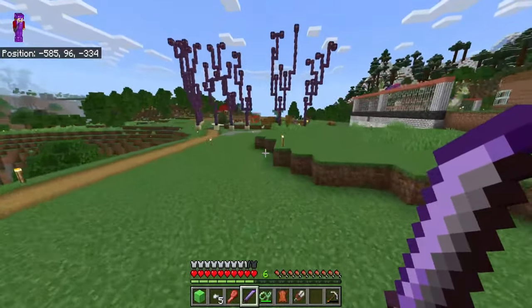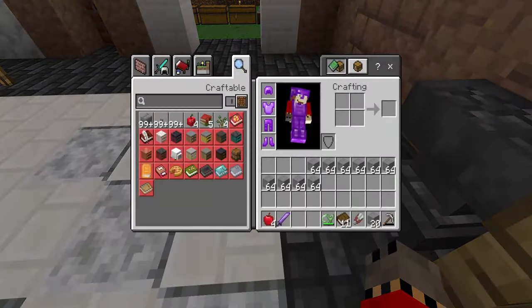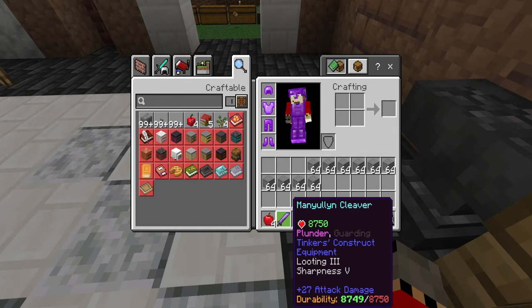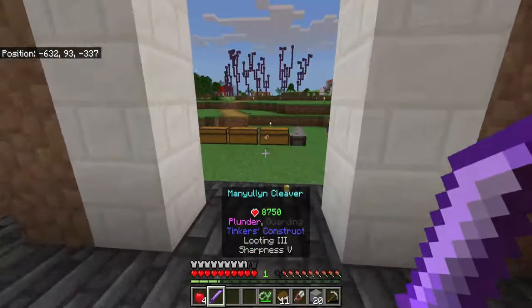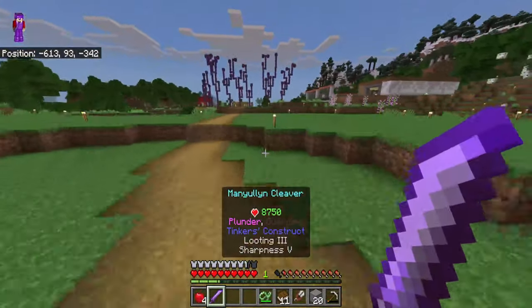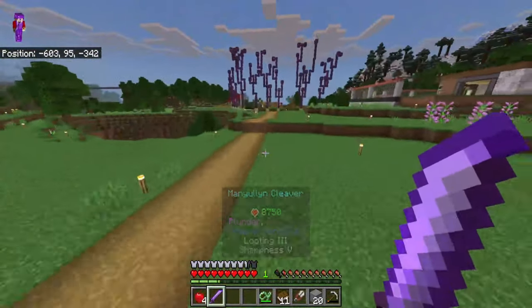What happens if I put looting three and sharpness five on this? I just had an idea - I want to test that. I finally enchanted it and I'm gonna check the damage right now. 27 attack damage - holy lord! Can I make that any higher? Oh my gosh, that is so OP - 27 attack damage with looting three.